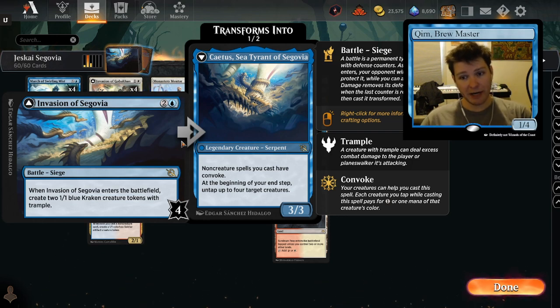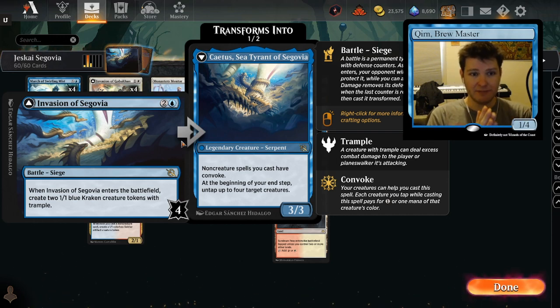A lot of the best cards to pair with it are not going to be rotating out anytime soon. So what is this card, if you didn't see my last video or you haven't seen this yet played in standard? It's a battle that creates two 1/1 tokens when it enters — not very good. It's got four defense counters, and it takes three mana to do that, but if you can attack down those four defense counters or otherwise get rid of them, then it flips into Cadis, Tyrant of Segovia, which is very powerful — a 3/3 creature, with non-creature spells you cast having Convoke.